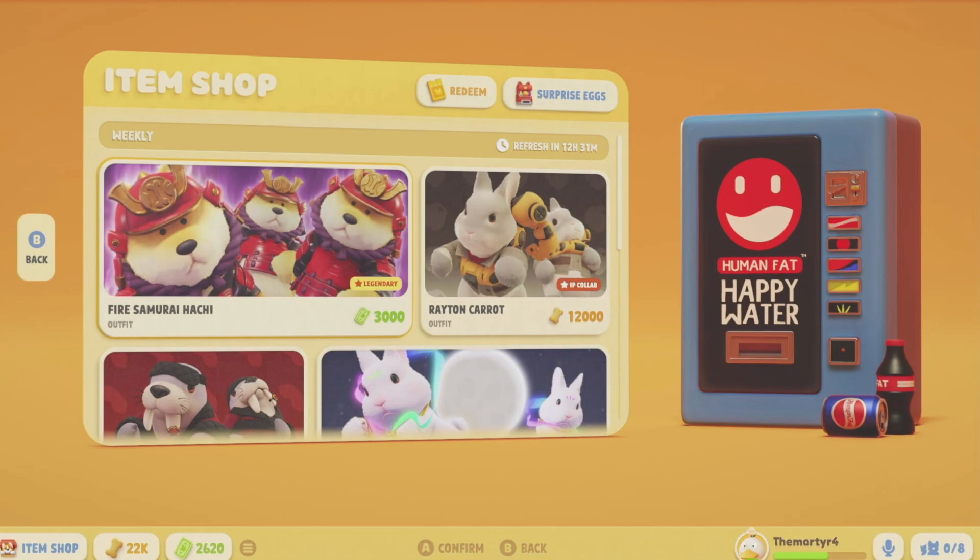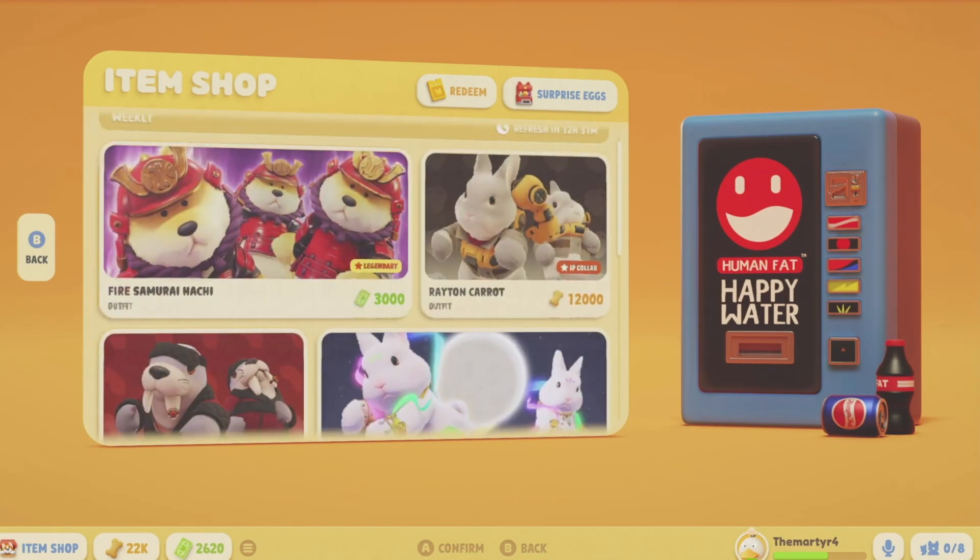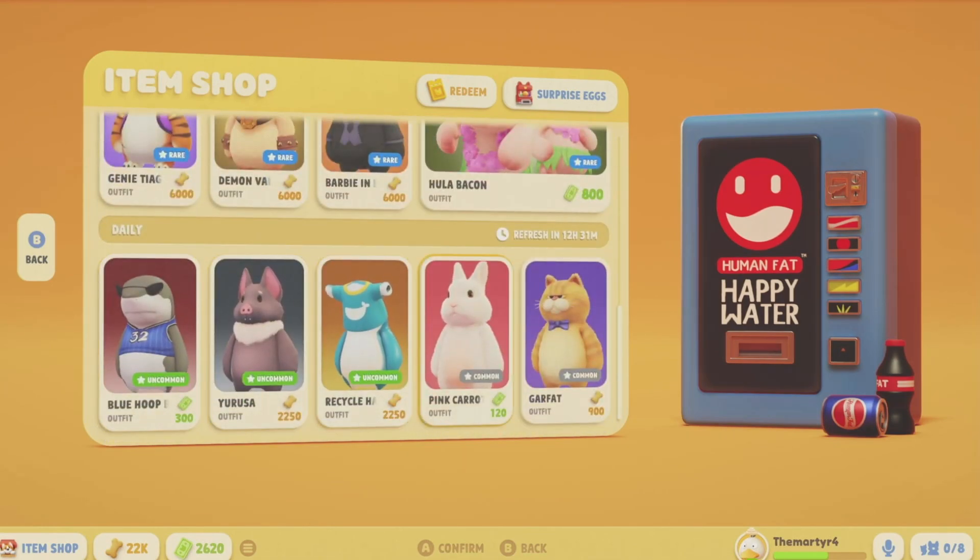When you're in the item shop, you can see some are 3,000 Nemo bucks, some are 12,000 cookies, or 22,000 cookies. These are in your weeklies — your dailies are a lot cheaper.